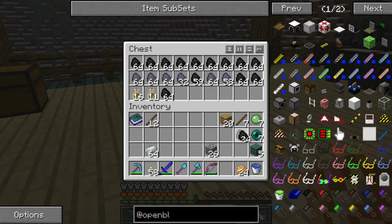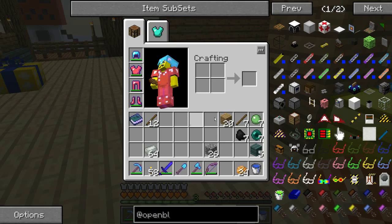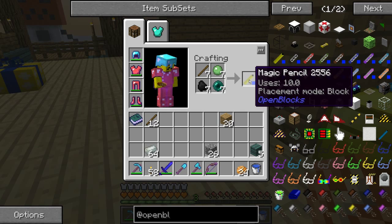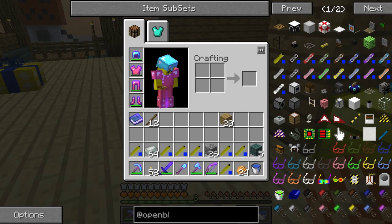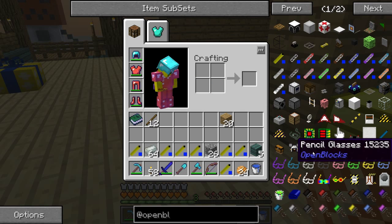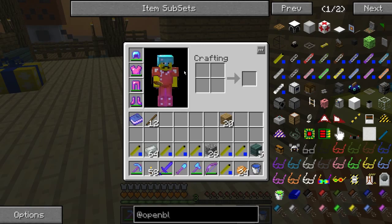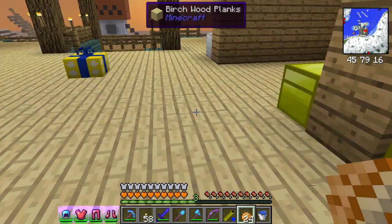There we go — that should be more than enough. Let me craft that — that's going to be the magic pencil. Here's the recipe, by the way. I'm making seven of them. The next thing I need to do is make some glasses, because you've got to have glasses to see the invisible blocks. That's going to take a magic pencil and a piece of paper, so let me go get some paper.